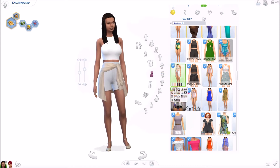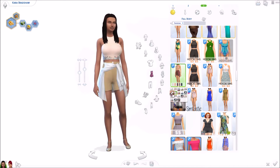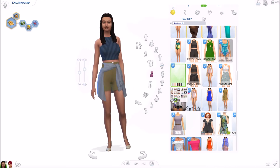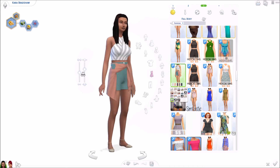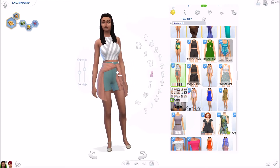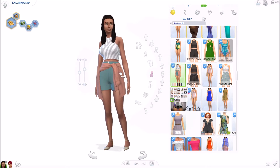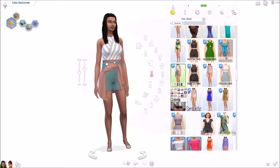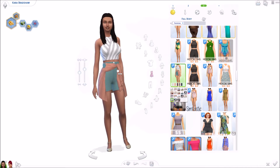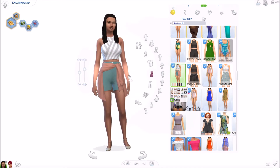The recolor only comes with the jacket version and splits it into different colors, adding some patterning on some of them which I think is really pretty. The only thing that bothers me a little bit is the way the jacket clips through the skirt. If you give them a really wide waist or really skinny hips the jacket clips through, so that's my only critique on it — but otherwise it's super cute.